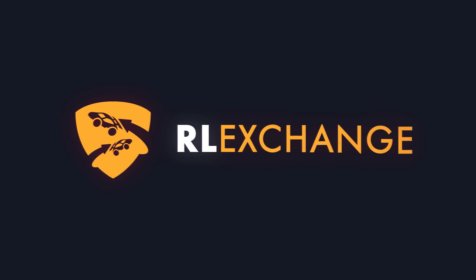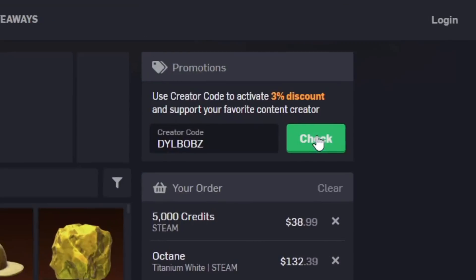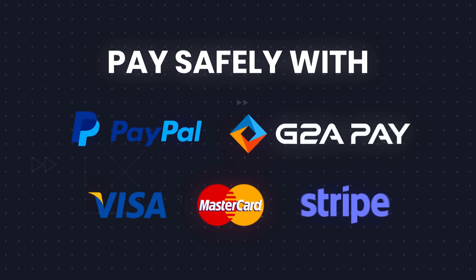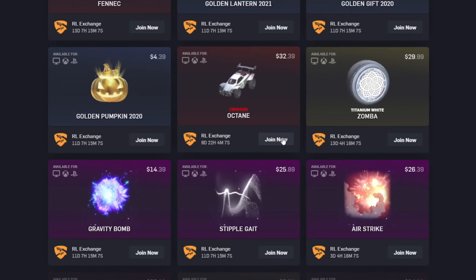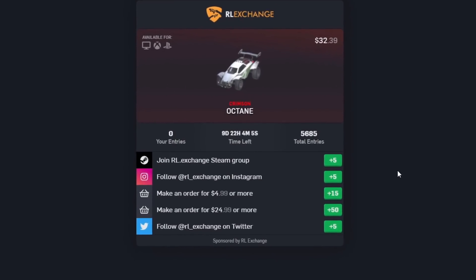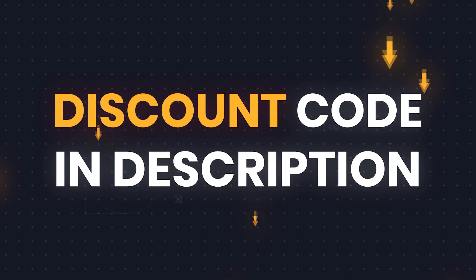If you want an easy way to buy cheap Rocket League items no matter what console you're on, head over to RLExchange and use code Dillbobs at checkout for 3% off. It's a super easy site to use and there's a bunch of different payment methods. My favourite part is that they constantly run giveaways that you can enter by doing different tasks on the site, so make sure you check out the giveaways tab. There's a link in the description.